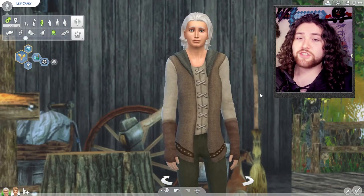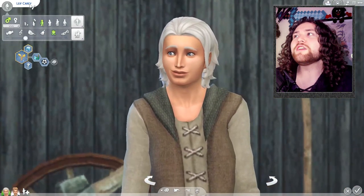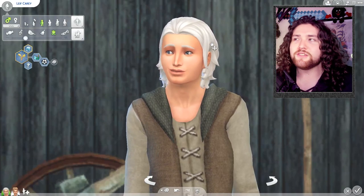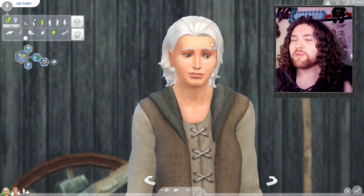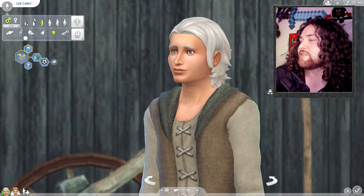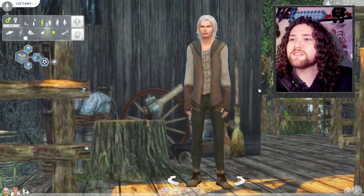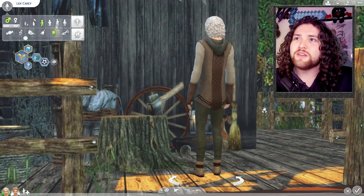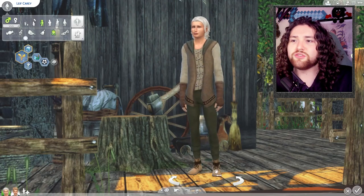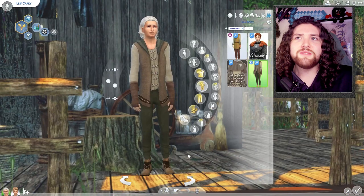Our founding sim for the first generation is Leif Cary. Cary means 'lives near the castle,' which fits because we're going to be in Hemford on Bagley, near a keep up on the hill. Leif means 'beloved' — it's an Old Norse name, but Leif Cary just sounds so good. His outfit is a mix of retextured in-game content and standard in-game content. The shoes are base game and work best for a medieval look since I couldn't find any CC medieval shoes.